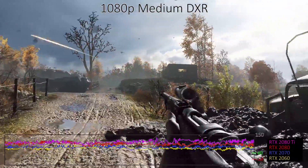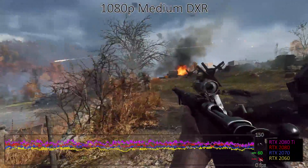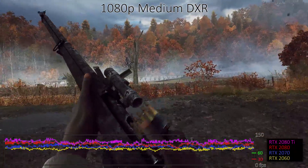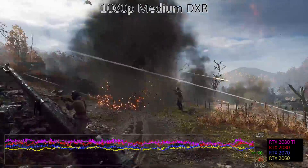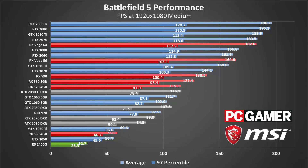Even so, the four RTX cards run anywhere from 40 to 50% slower with DXR enabled. The RTX 2060 and 2070 take the biggest hit, while the 2080 models don't look quite as bad because they were bumping into the frame rate cap before. For a single player game, I can see plenty of people with high-end rigs being willing to sacrifice frame rates for the boost in image quality that ray tracing provides, but in multiplayer mode, I think competitive gamers are likely to leave ray tracing off. Not that you couldn't play at 1080p medium just fine with the RTX cards — most of us just aren't at a skill level where we'd really benefit from 160 FPS compared to just 84 FPS. Though in multiplayer, I have noticed that frame rates tend to be lower than what I'm showing in these charts.